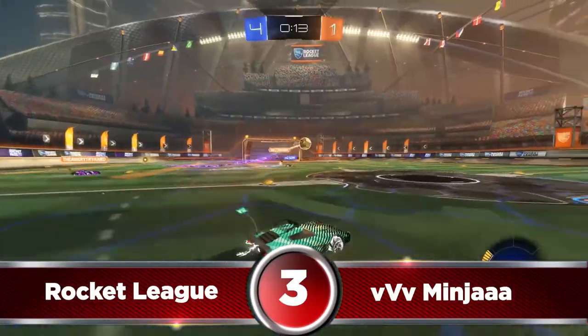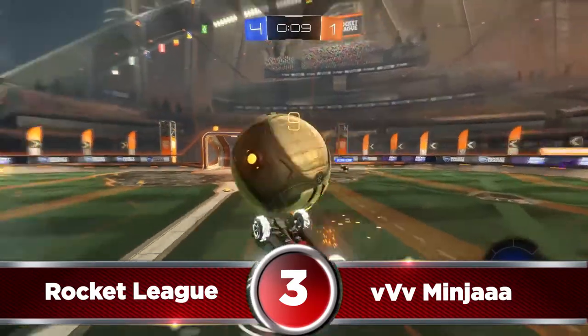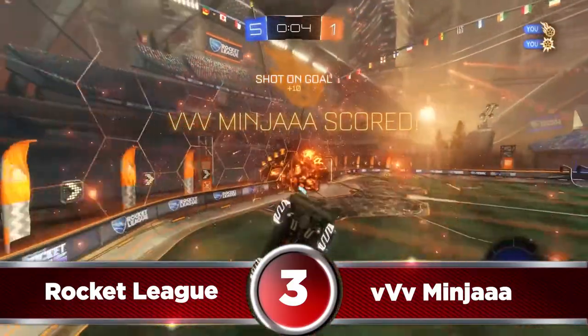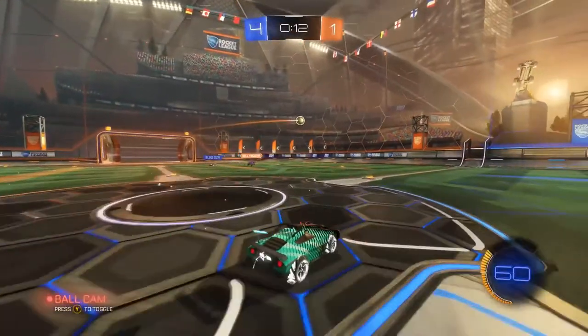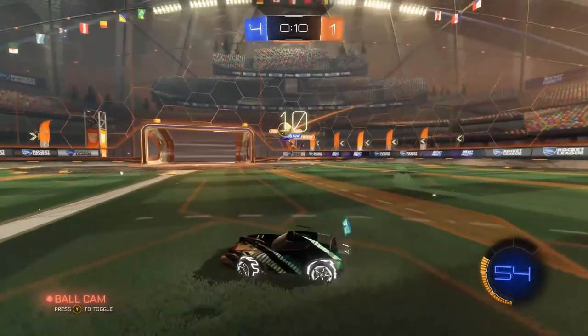Minja is going to be taking the number 3 spot on Rocket League. He stops the ball with a great touch, setting himself up for the shot, and then he attempts to chip the defender. But when it bounces towards the backboard instead, he quickly reacts with a read and a slick adjustment to the left. We're watching it back in slow-mo so that we can see Minja's little movements that ultimately get him the goal in the last few seconds of the game.